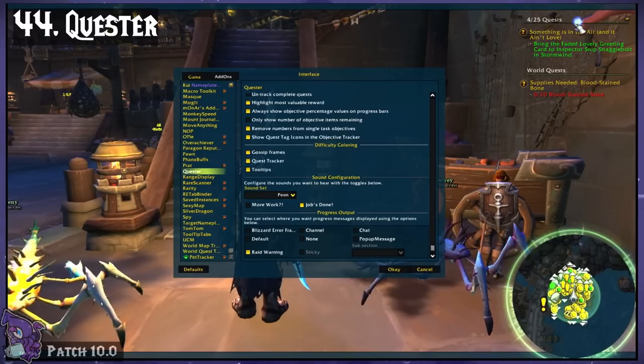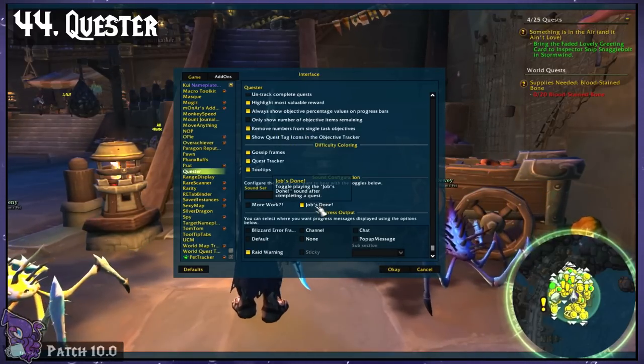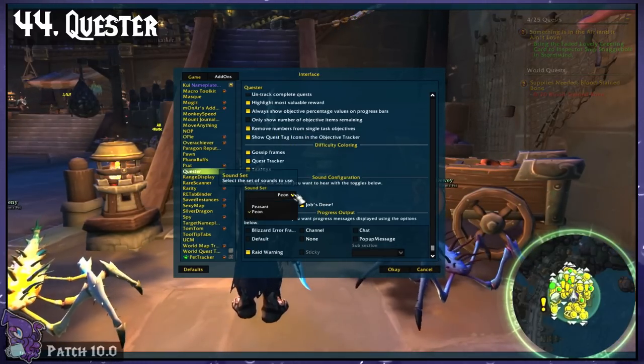Quester. Changes your quest list UI to be a bit more colorful. It also adds quest item buttons and sounds for completing quests.